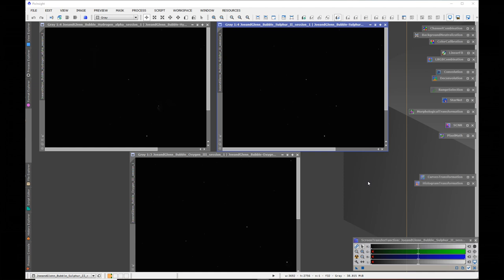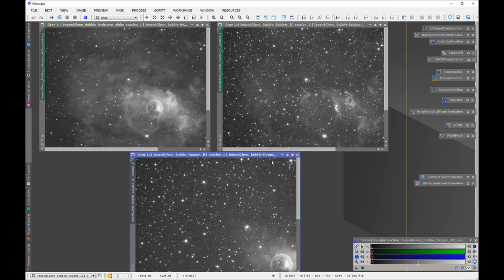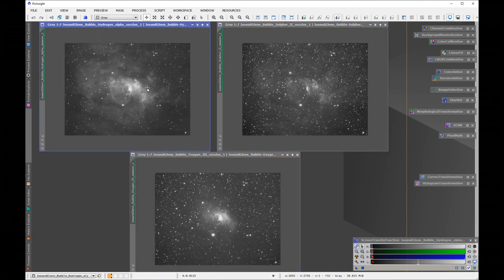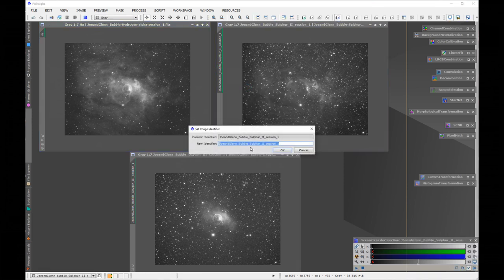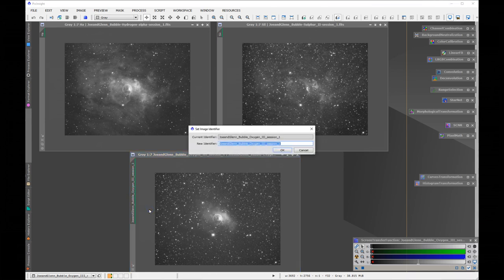Okay, we're in PixInsight and I've got the three masters from Joe on the Bubble Nebula. These are what you will get to download in the comment section — the exact same data. We've got a hydrogen alpha, a sulfur two, and an oxygen three. One of the first things I like to do is just abbreviate down the three — that's sulfur two, and last but not least the oxygen three. You don't have to do this — it's just something I like to do.